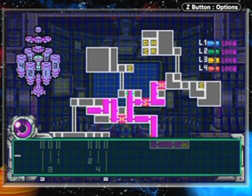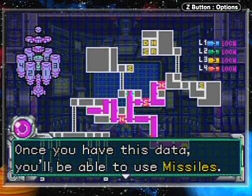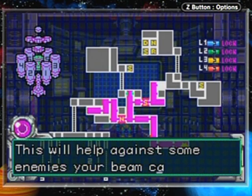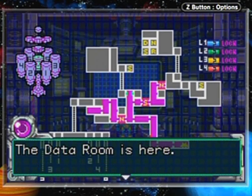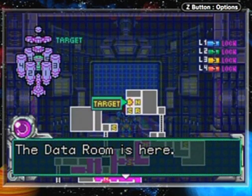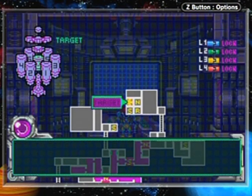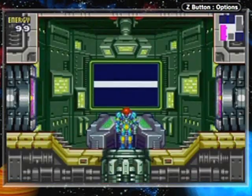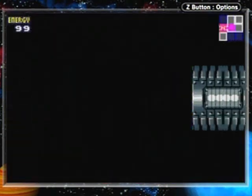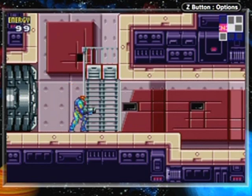Navigation room — I've received news from headquarters. They can support you with downloadable weapons data. Once you have this data, you'll be able to use missiles. This will help you out against some enemies your beam can't hurt. Get to the data room for the download. D for data.